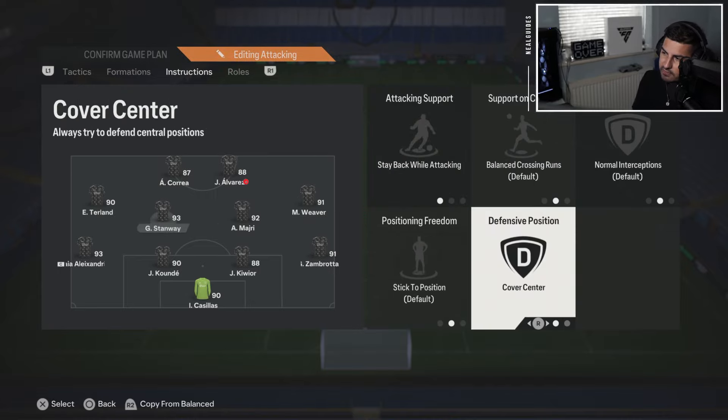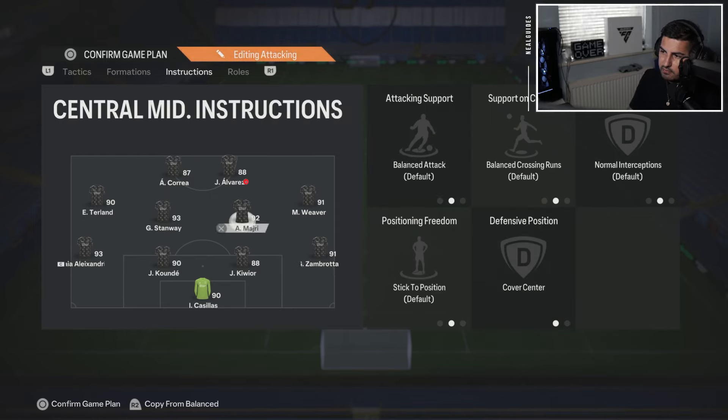For CDMs, I put one of them on 'stay back, cover center,' and the other on 'cover center' and 'balance.' So ideally the most attacking player will make the late run inside the box as the third player. That's why you see a lot of top-tier pro players defending in a 4-3-2-1 shape — even though they use that formation, they actually make it defend in a 4-4-2.